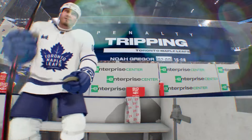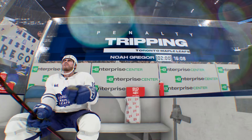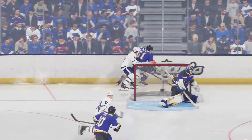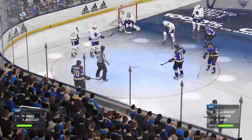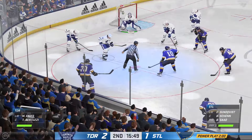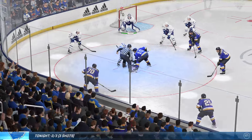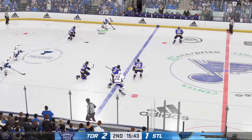With a one-goal lead, there's a small margin of error. To protect it, you can't be in the box. Now they're shorthanded and they've got to find a way to kill it off. They'll go back to work on their special teams. Well, they create a power play opportunity with hard work, and now it's an opportunity to get back in this game. Finding a way to move the puck quickly and create seams to get shots on net. And they get the puck out of the defensive end. Tries to get this man advantage going from their own end.